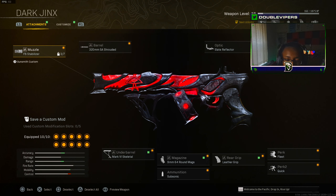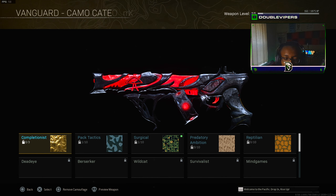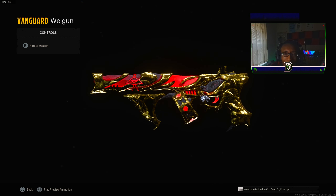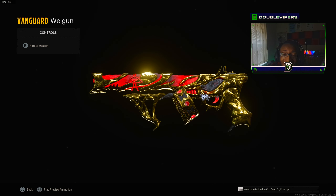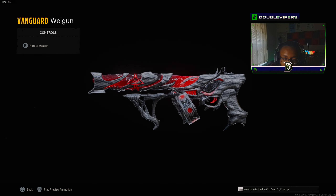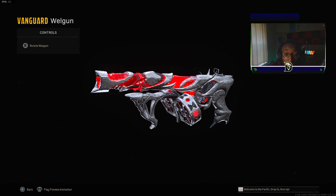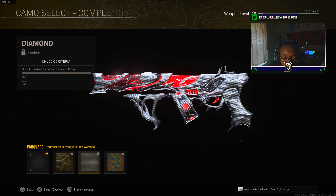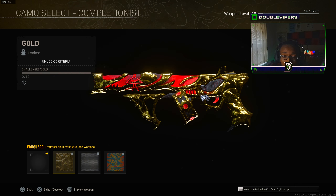All right man, here's how it looks in warzone. We got the dark jinx in warzone — I want to see the camo, that's really what I came here for. It looks good in Vanguard, but warzone — it's not even fair bro. Warzone is just better. If this doesn't motivate you to get the camos right now, I don't know what does. This is literal proof that if you get diamond atomic, you're gonna get this.